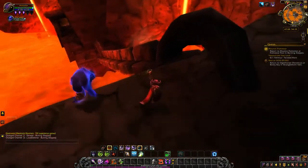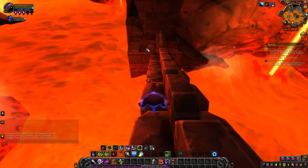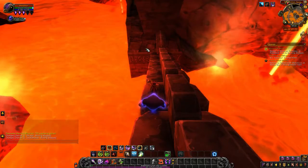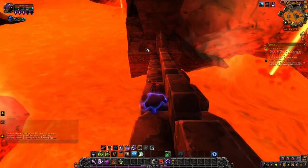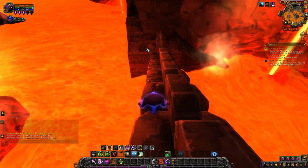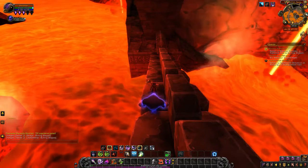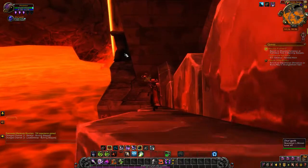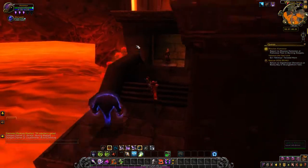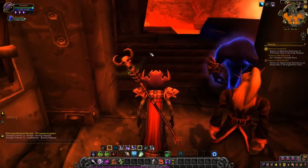Remember back in the days when lava did a lot less damage? It was dangerous to fall in, but there was a sweet spot of time - maybe an expansion or two - where you could comfortably just chill in lava. It still did like classic damage, but you had 100,000 hit points, so it was like 800, 800, 800 but you're at 100k HP, so you could get up, get a cup of tea, come back, and maybe be at half health. Now it just demolishes you no matter what.